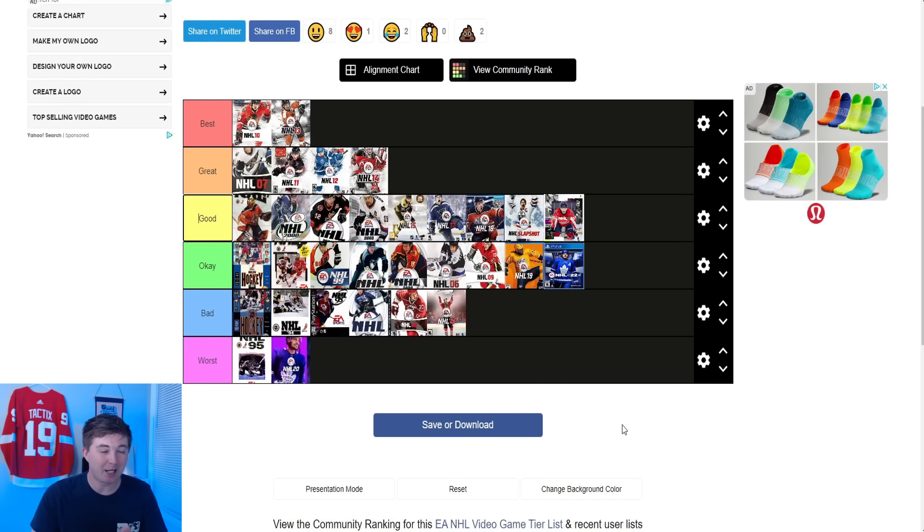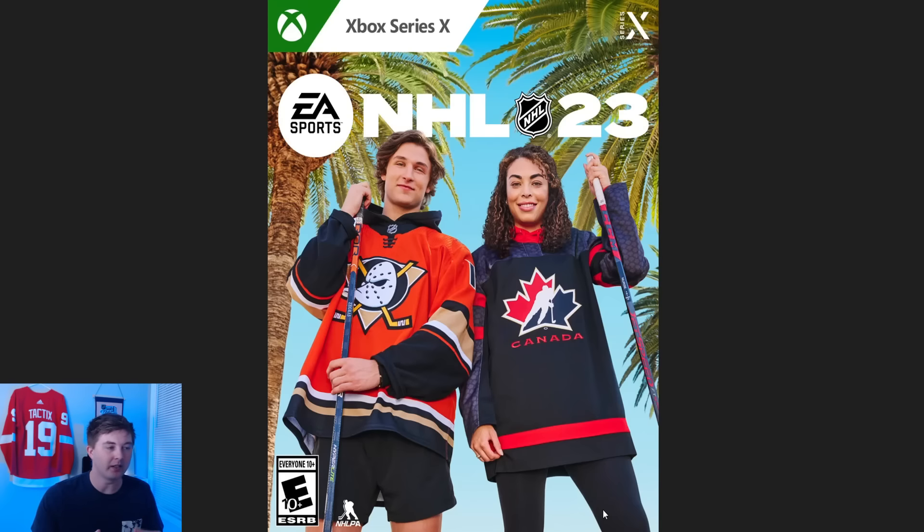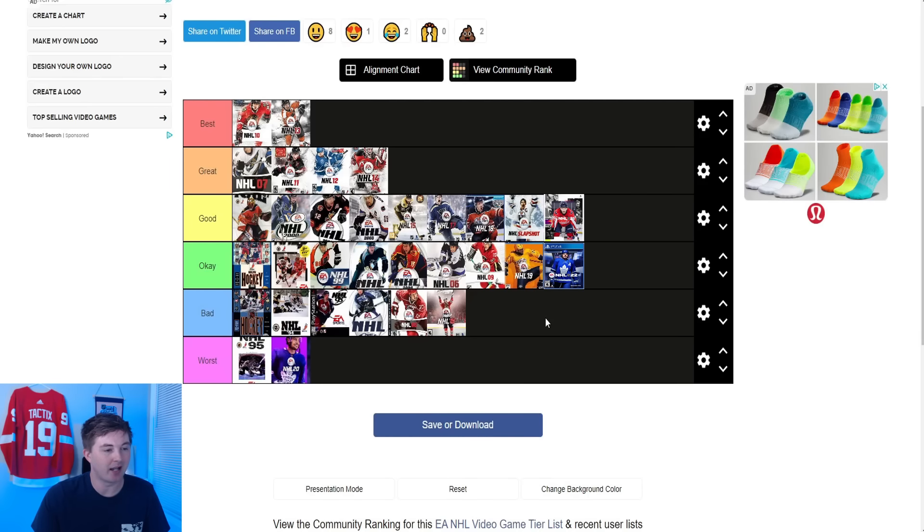And then finally here guys the NHL 23 cover — the one majority of you didn't like. I think you know they were trying something new here which I applaud. Also if you're wondering why it's not Zegras when he's crouched down — that's the X-Factor edition cover; for all of these it's just the base cover we're reviewing. They got the shorts on, no helmet, no gloves, sticks, jersey. The palm trees — I don't really know how that fits the NHL vibe. I wouldn't say it's the worst cover ever because they're trying something new. I'm a big Mighty Ducks fan, they got that, they got two people on the cover. But I do think it's a bad cover so I would add it there.